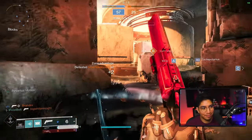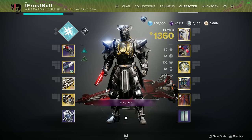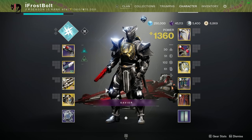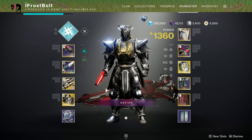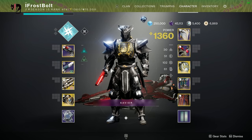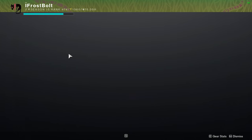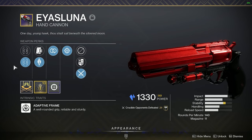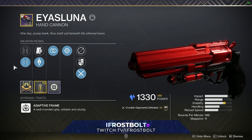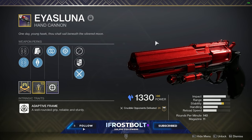We're still slaying. What is going on ladies and gentlemen, welcome back to the channel. My name is Frosty the Snowman. In this video, I got my hands on the IS Luna. That's right, I did the dungeon and it dropped for me. I got some pretty decent perks. This is gonna be my first impressions on this beautiful hand cannon returning back to Destiny 2. It is at 140 RPM, thankfully.